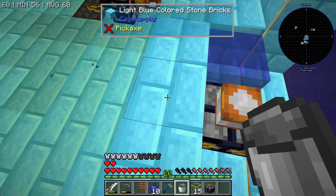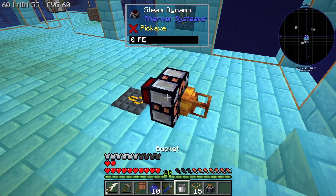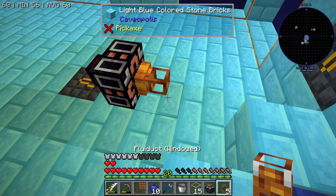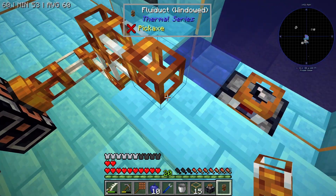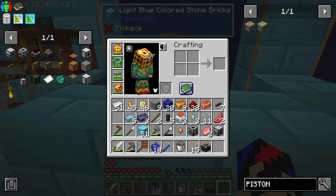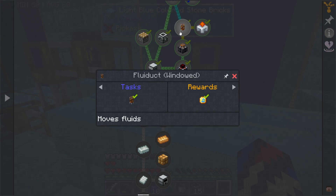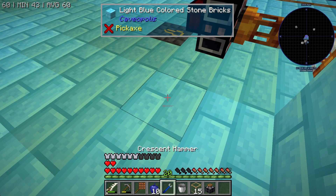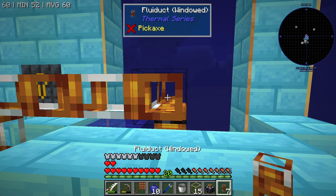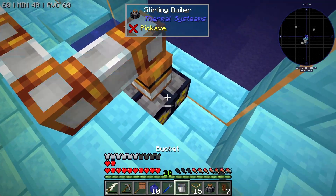Wait a minute — hold the phone. Did that just turn my bucket upside down? Okay, so I got that part. So if I bucket water into it — oh no, I only have one more. I need more of those. How do I make more of those? Is that really how I have to do it — bucket it all in?